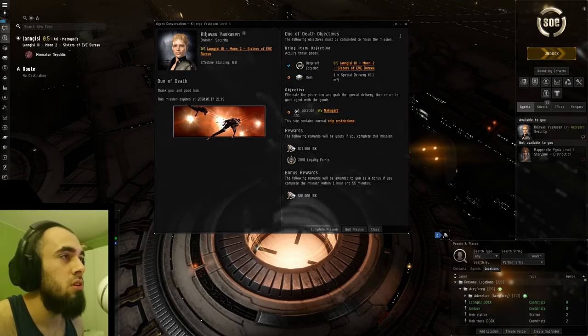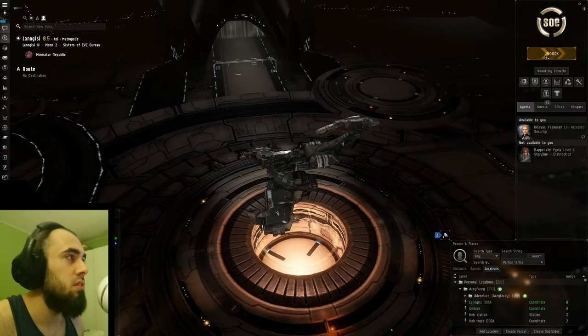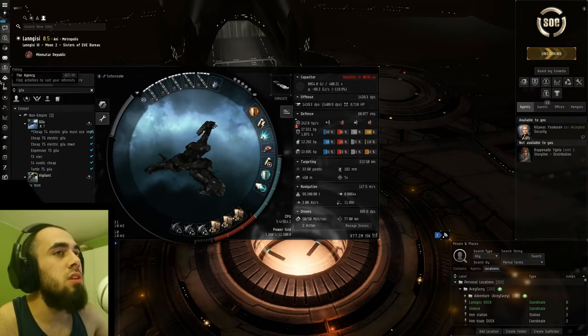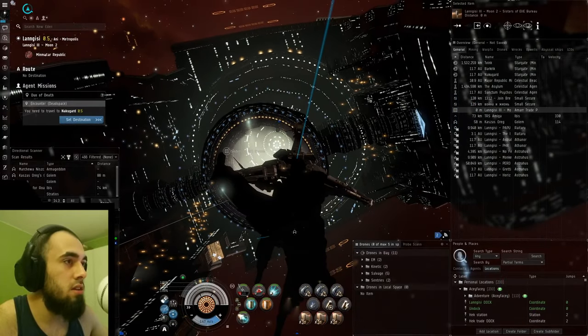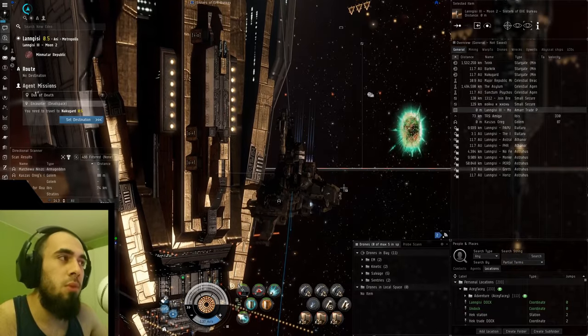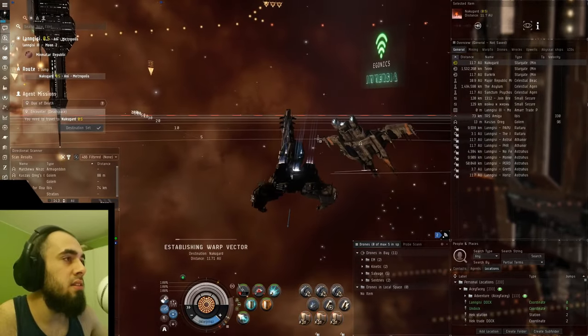These are two pirate lords who are very wanted. We accept the mission and undock. My Rattlesnake is using cruise missile launchers. I'm running more L4 missions nowadays because some people found my T5 abyss location, so I've been compromised and have to find a new ISK-making activity.